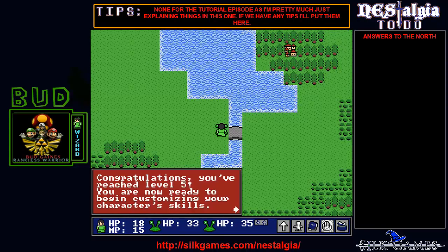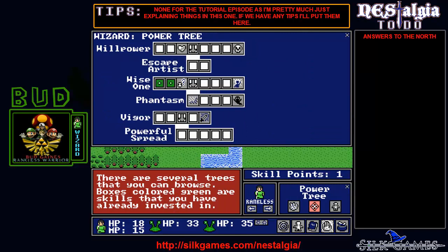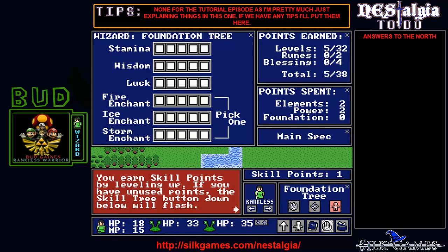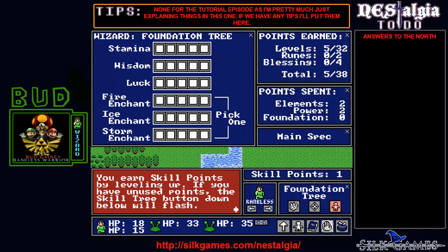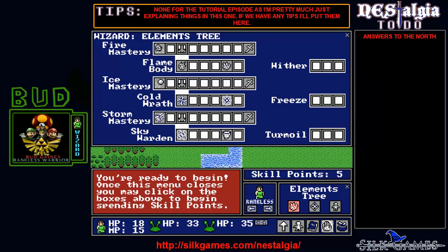All right, we have level five! Congratulations — you've reached level five and are now ready to begin customizing your character skills. This is your skill tree HUD where you can spend skill points to power up your staff and learn new abilities. There are several trees — boxes colored green are skills you've already invested in. You earn skill points by leveling up. If you have unused skill points, the skill tree button down below will flash, like it is now.